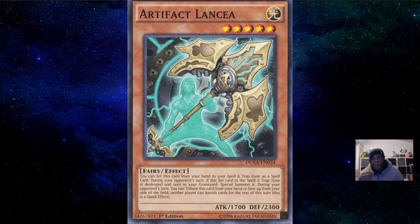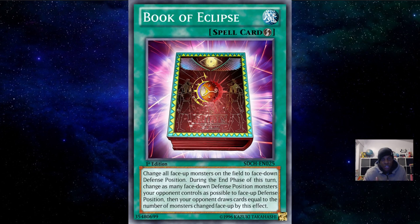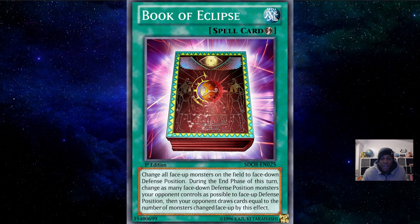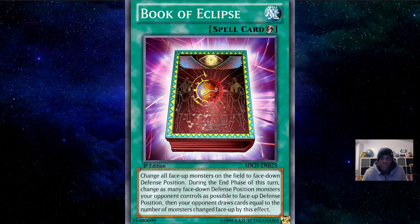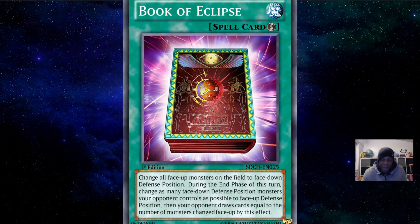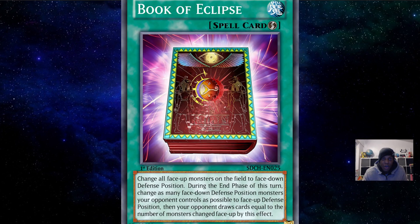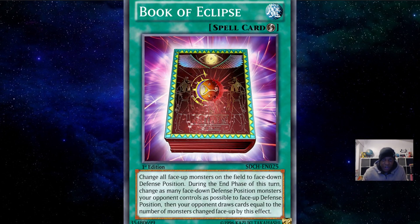The next card I had in mind was Book of Eclipse, again to address the Kashtira problem. From what I've been seeing in OCG results, Kashtira is looking to be a strong deck. Tearlaments Kashtira just looks to be a horrible deck to go against - banishing your extra deck, your main deck, your hand face down is just absolutely ridiculous, along with all the interaction it has with the XYZ monsters making a billion materials.